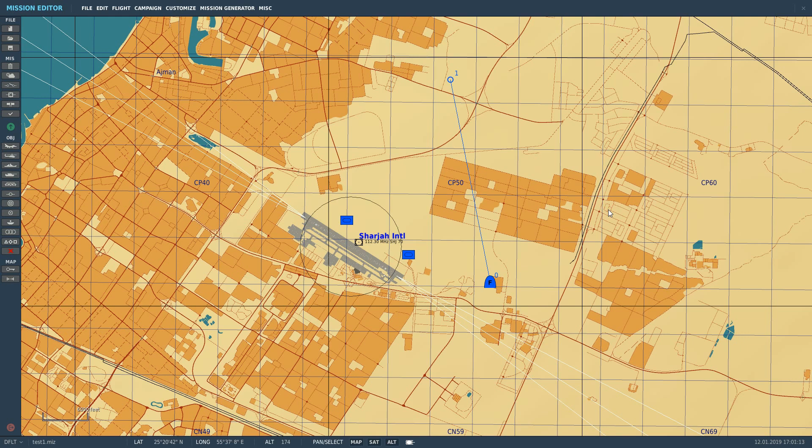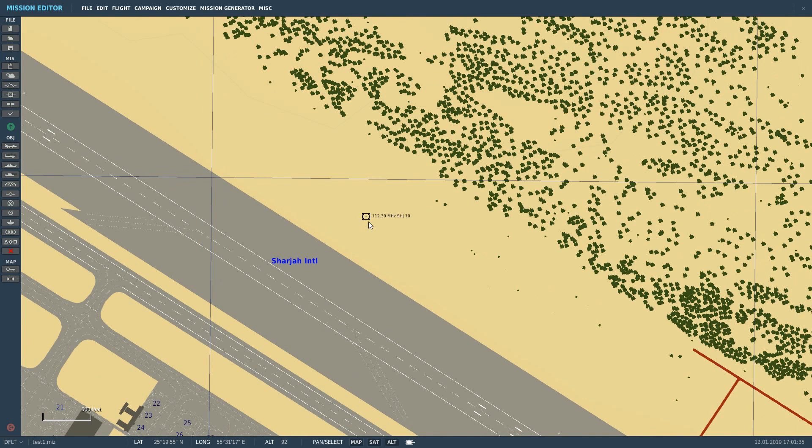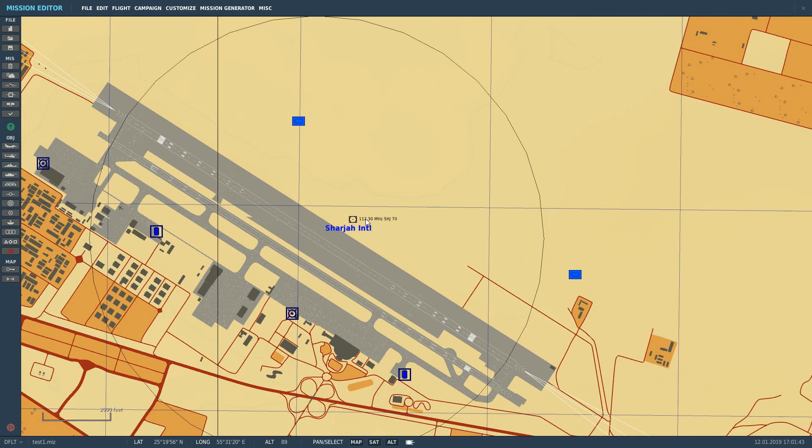ADF allows us to navigate to radio sources that are continually transmitting. It's quite a narrow band — it's in the early part of the VHF band and I believe it's AM modulation only. We're on the Persian Gulf map and we're going to navigate to a radio source. I've picked out a VOR station next to an airfield here, transmitting at 112.3 MHz. We're going to jump in the cockpit, tune into that station manually and show that we can navigate to it.